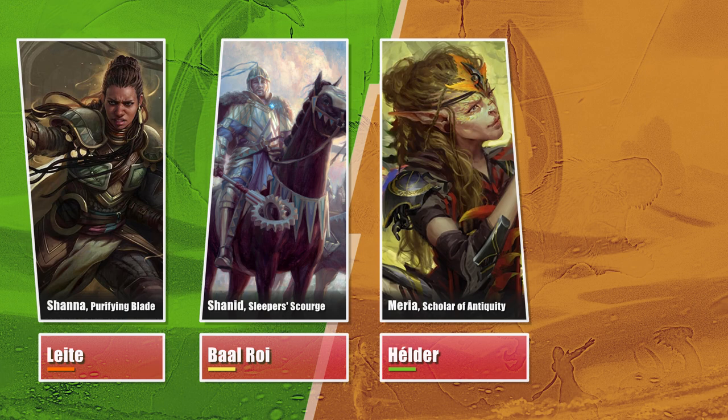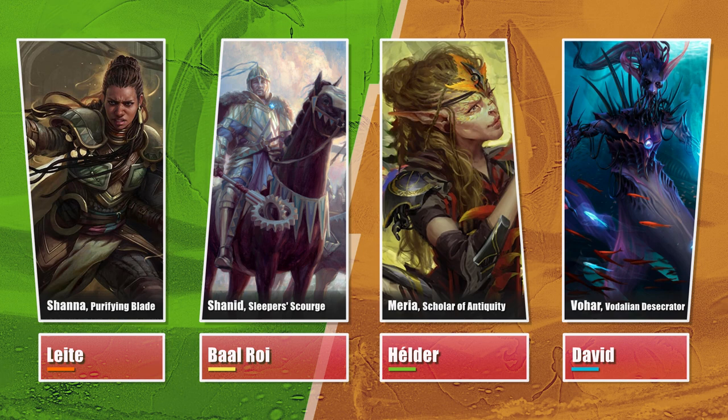And finally, David is playing Alchemist and Crab Wave's list for Vohar, Vodalian Desecrator, a Doomsday list able to draw the whole library through Isochron Scepter loops and win with Jace or Thassa's Oracle.